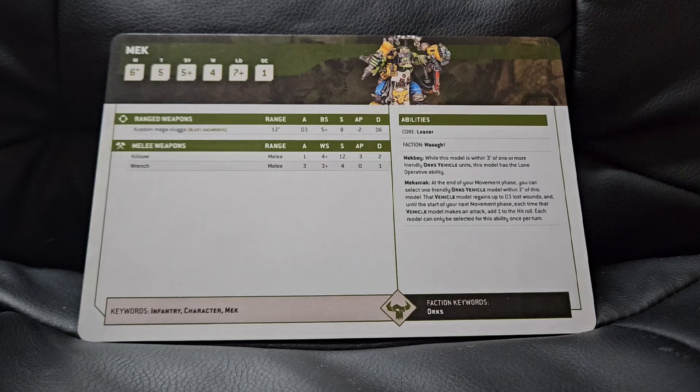Looking at his kit — ranged weapon-wise, he comes with the Custom Mega Slugger, which has the Blast keyword and the Hazardous keyword. It has a 12-inch range, D3 shots, a ballistic skill of five-plus, strength eight, AP minus two, and a damage of D6. It's a lovely little weapon, very powerful. You potentially get up to three shots, meaning you've got a good chance at hitting, and when you do hit it has the potential to cause some massive damage.